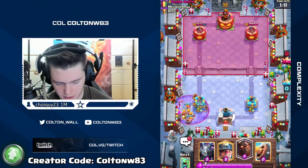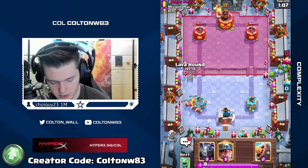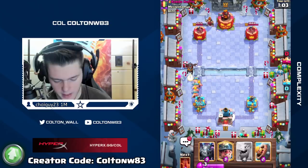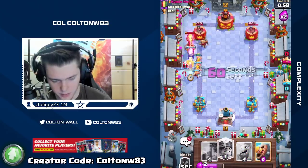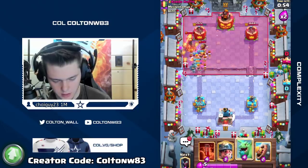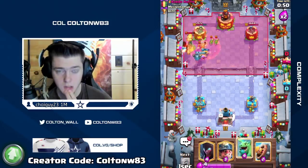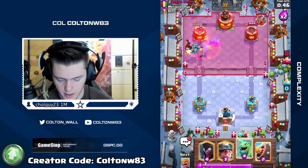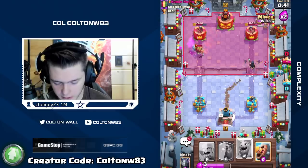I basically just played free Barbs because the Graveyard did no damage, so I'm lobbing at the bridge here. I'm going to Miner the Archers. I'll go with this and then still Miner Archers — actually I'm going to Poison instead. I honestly forgot he had pump. He probably can't defend it though after playing that.